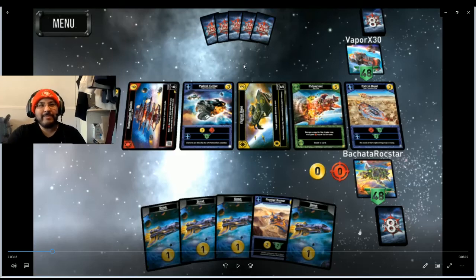Hey guys, Macheta Rockstar here. It's cold so I'm wearing the hat, but I also have sleeves for some reason — just go with it. I'm playing a game against Vapor X30, and I got pretty unlucky this game, but there are definitely mistakes made. We can always learn. So let's take a look at the game and see how it goes.